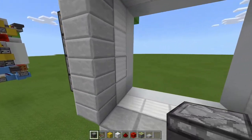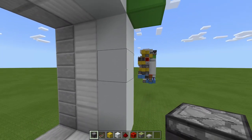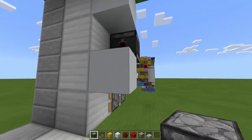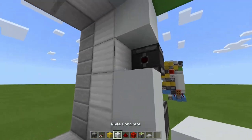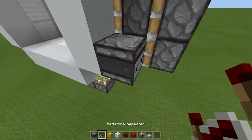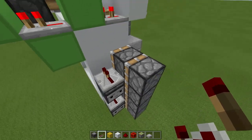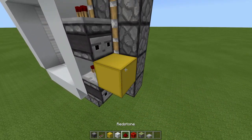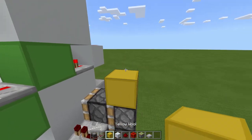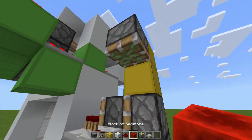Now come over to this left-hand side — I'm going to do this bit quite slowly because it's quite tricky to follow. Firstly remove the second and the fourth block from here, place an observer facing inward here and inward here. Then we can replace these blocks. Come over to this side, place a repeater here on one tick and a repeater here on one tick. Block here, dust on top, then place a block here, one up, sticky piston facing downward, and a block of redstone here.